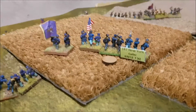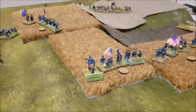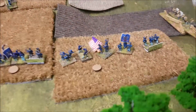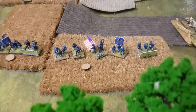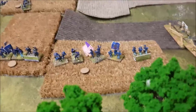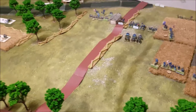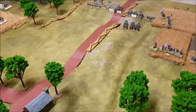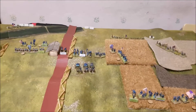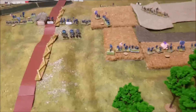The 147th New York are deployed with a refused flank, and then we come around to these units over here. We have the 56th Pennsylvania, already deployed unformed because of the scenario setup, and the 76th New York. The table is a Deep Cut Studios game mat with the hills created by putting video boxes underneath. You can see the unfinished railway cut heading down the center, with the road, a little forest - there should be a lot more fences on but I haven't got any more.